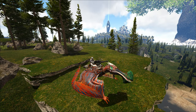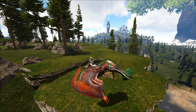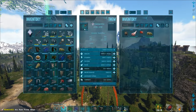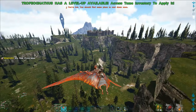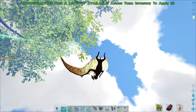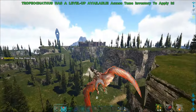Hey guys, it's Rigant here. You're probably wondering what the hell this was — this was a Tropeo. I'm sitting on one right now. First I'm gonna tell you about the abilities, then I'm gonna show you how to tame it. The Tropeo has great flying skills — he can fly backwards, forwards, left, right, straight up, and straight down. Pretty agile.